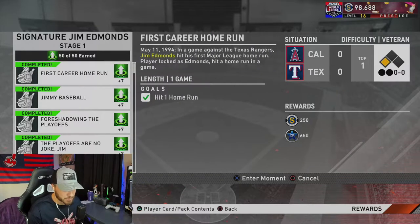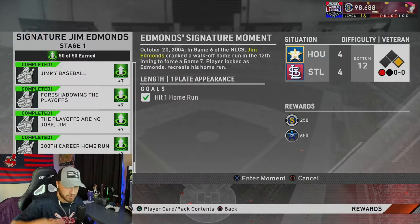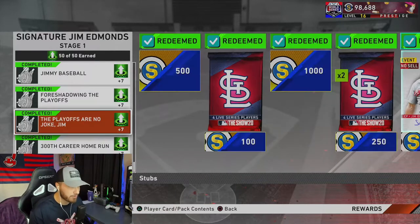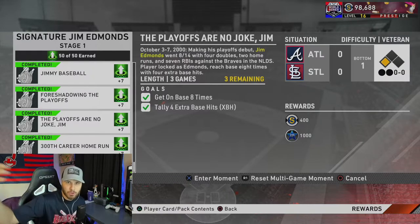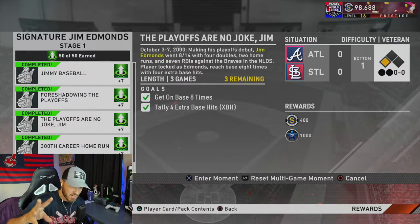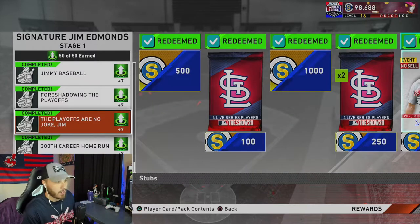A lot of these moments were easy — just hit one home run, on Veteran difficulty as you can see on screen. The only tricky one was get on base eight times and tally four extra base hits in three total games. I had to restart it once because I didn't get on base enough times. The four extra base hits was easy, but getting on base eight times was harder than I thought. That was really the only difficult part about getting the Jim Edmonds card.